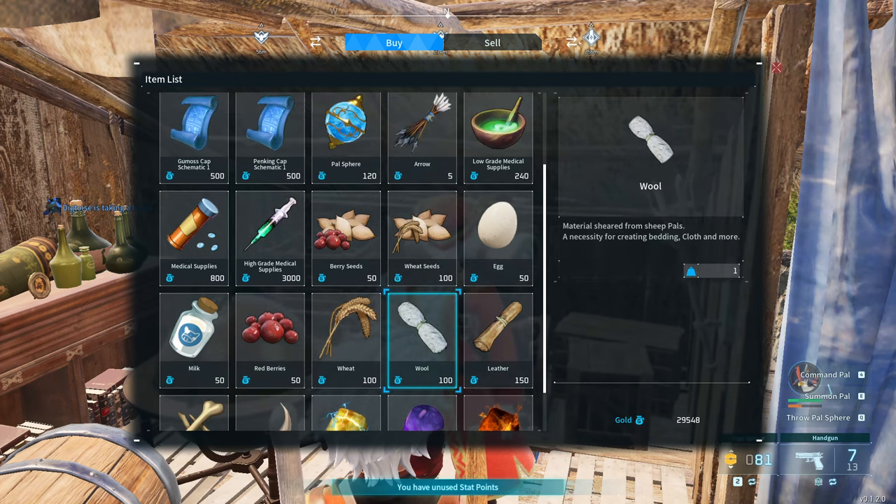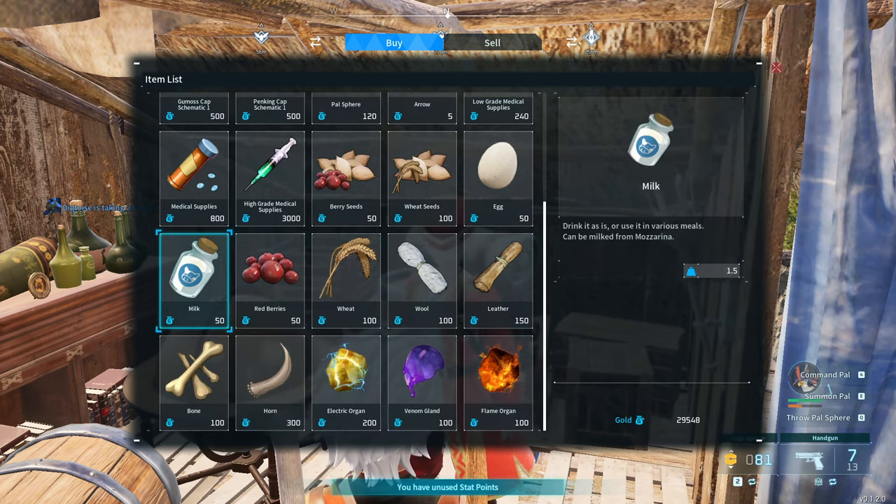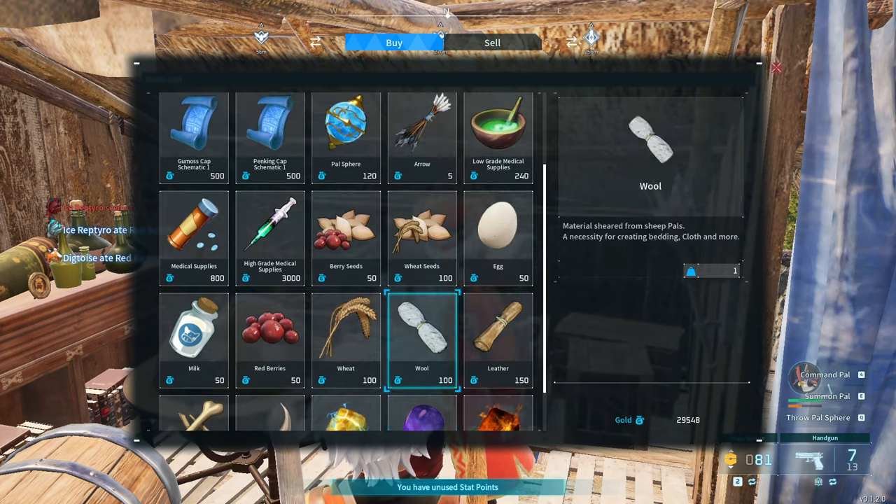So if you're just starting out and you're having issues getting any of these supplies — you need some milk and eggs, you're trying to make a cake, whatever — it has it for you. You can also get the organs here. The organs can be annoying depending on what you're building, so you can just buy the organs here.